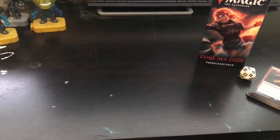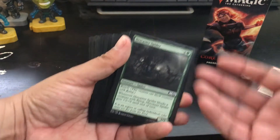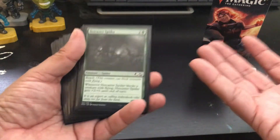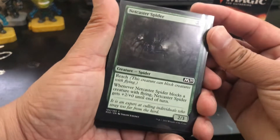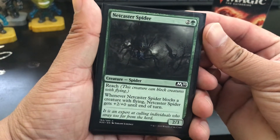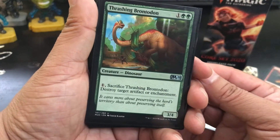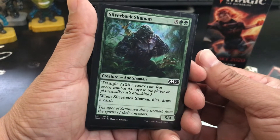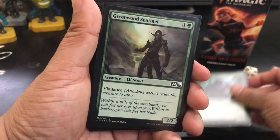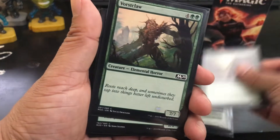I actually had a lot of time left over, so I decided to construct a second deck. I used green and blue this time because that's what I had. I had the spider because it has reach to stop flyers, this Thrashing Brontodon to destroy artifacts, and this Silverback Shaman because it has trample and when it died I could draw a card.